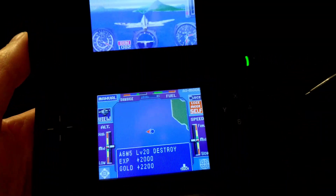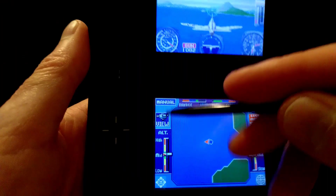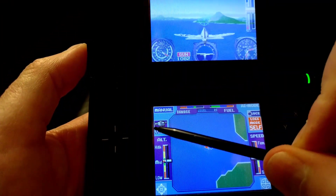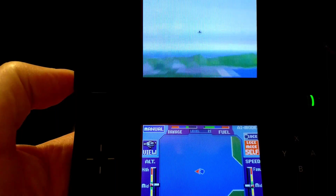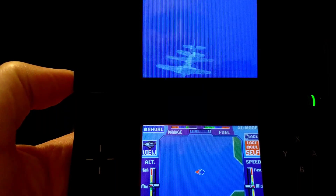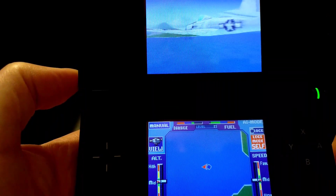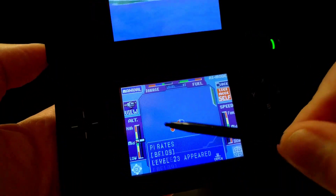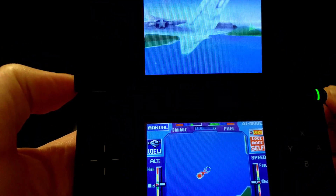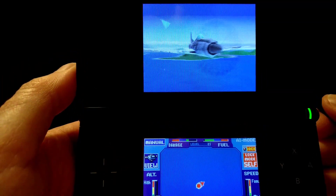I'm going to switch views — there's a button for the camera. You can actually cycle through different perspectives: the airplane in a standard camera mode just flying away, or you can kind of rotate around the airplane.